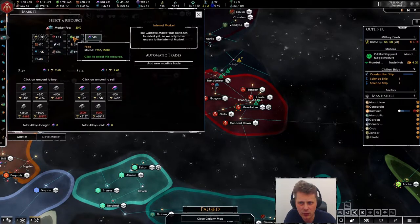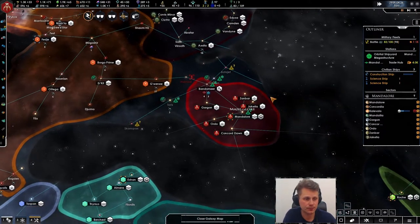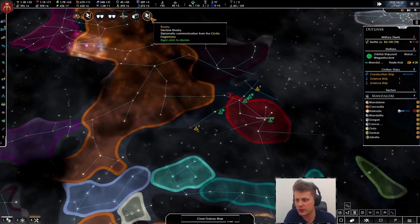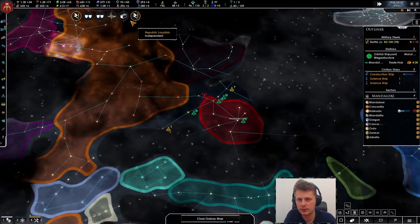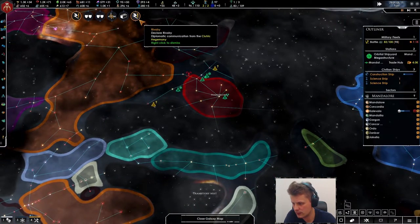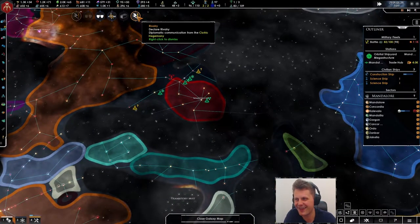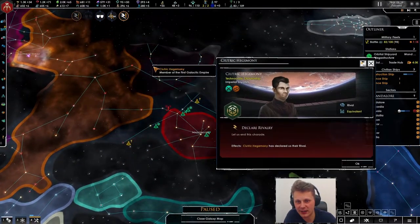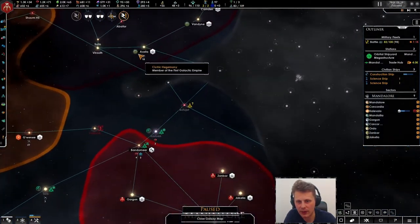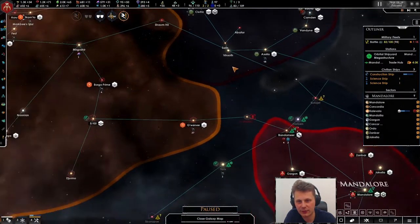Now we could buy more credits, sell some of this stuff when it hits the cap, which will take a bit longer than usual. Let's unpause and continue. They declared me a rival as well — okay, that will be bad. We definitely need friends.